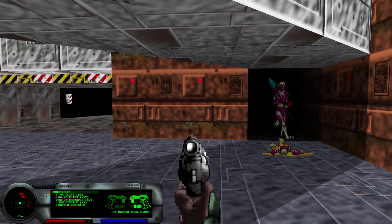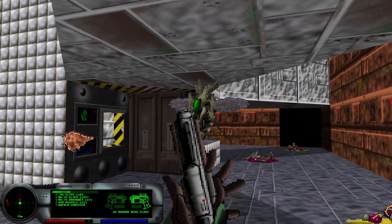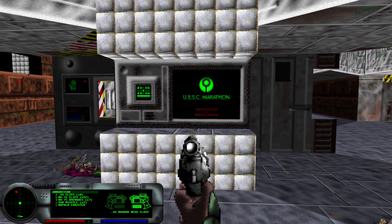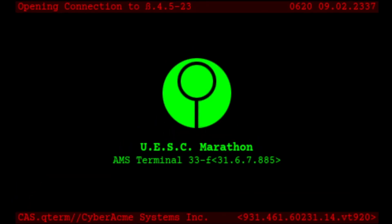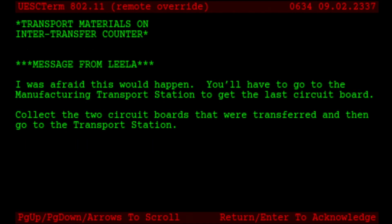Let's read this terminal. AMS stands for Automatic Manufacturing System, as we learned from the terminal at the start. The terminal reads: Automatic Manufacturing System. Transfer 5992p delayed. Transfer 5993p delayed. Transfer 5994p delayed — all the way to transfer canceled. AMS Transport System Error. Cause unknown. Transport materials on inter-transfer counter. Sounds like there is some sort of error with transporting something — it's probably one of the circuits we need to grab. Message from Leela: I was afraid this would happen. You'll have to go to the manufacturing transport station to get the last circuit board. Collect the two circuit boards that were transferred and then go to the transport station.